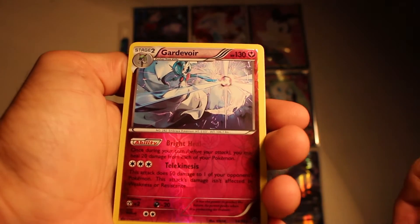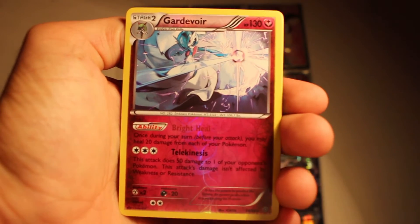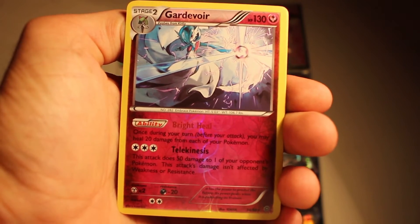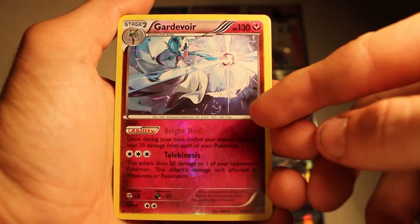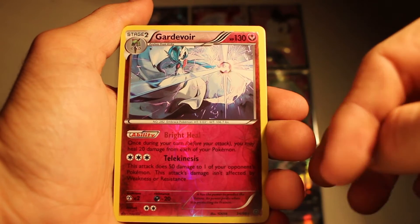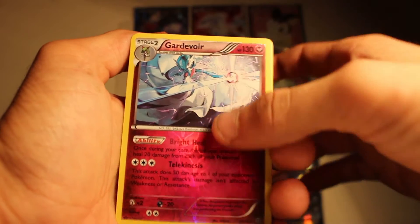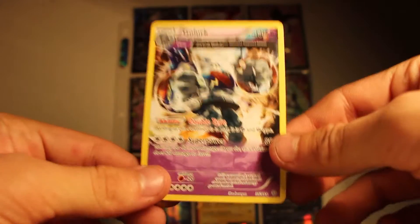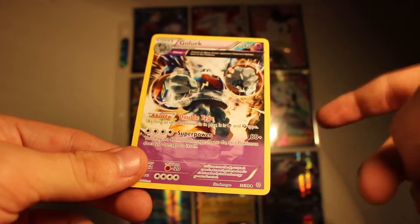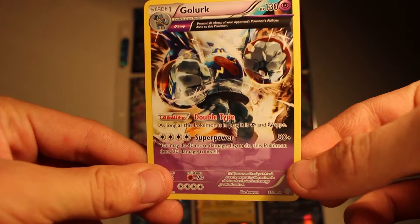Whoa, what is that? That's so cool — it's a Gardevoir! It's a Gardevoir, but like it's reverse holo, but look at the artwork. That turned her from like elegant to like badass — holy crap. That's a really cool card. And then we end on a Golook. I swear these cards hate me. I got two in one episode and my luck is just continuing with them. God damn it.